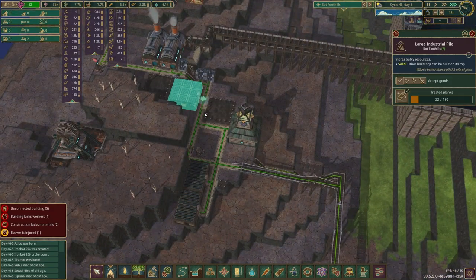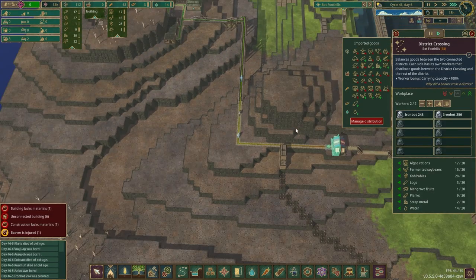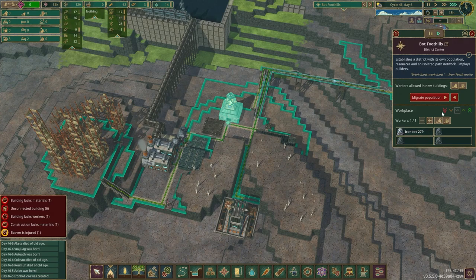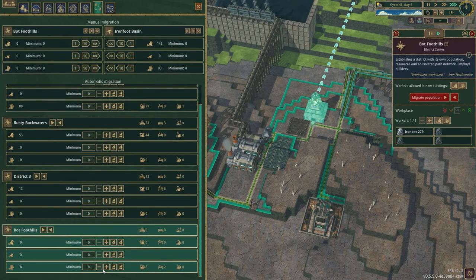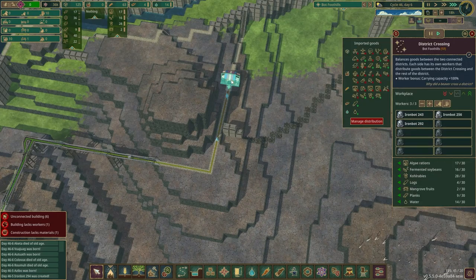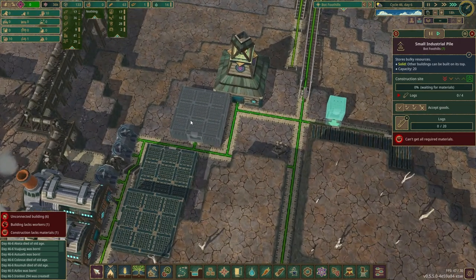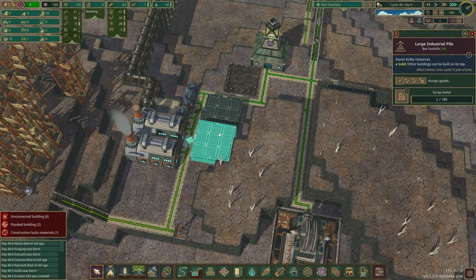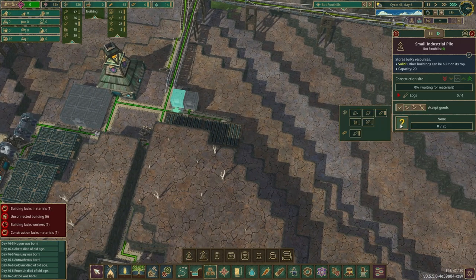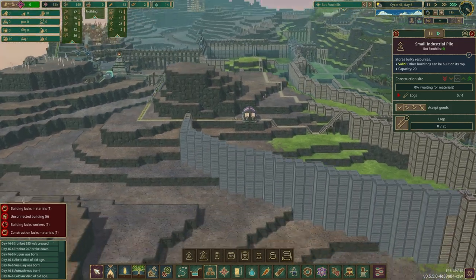Going over here, they don't have logs. I am getting logs moved in. Two iron bots, one here. I probably could ask for a couple more bots just so I have a little bit more in my district crossing to help bring supplies over. Let me get the log storage up and the area where they're going to offload the metal. Let me put another little pile for logs down.